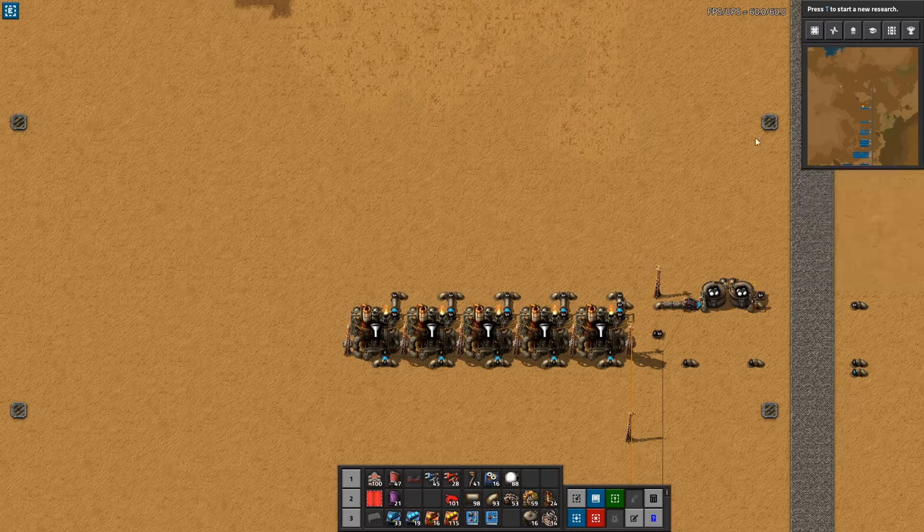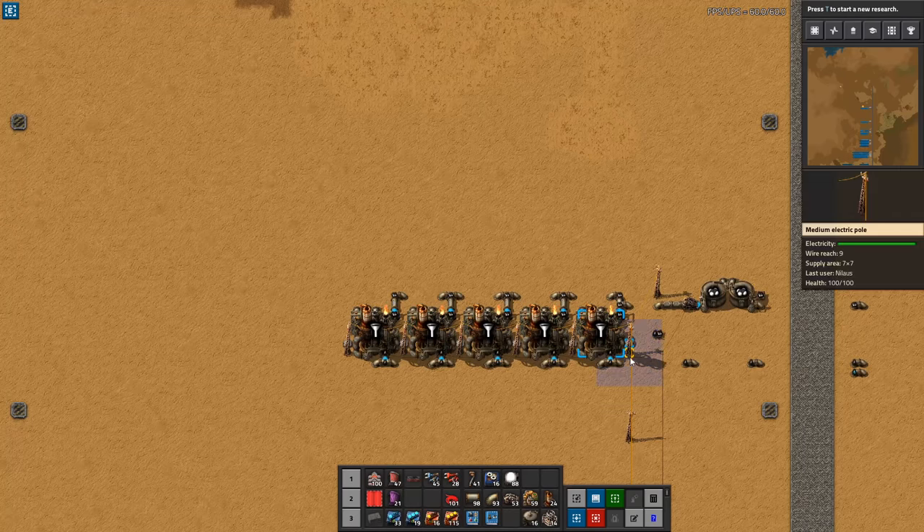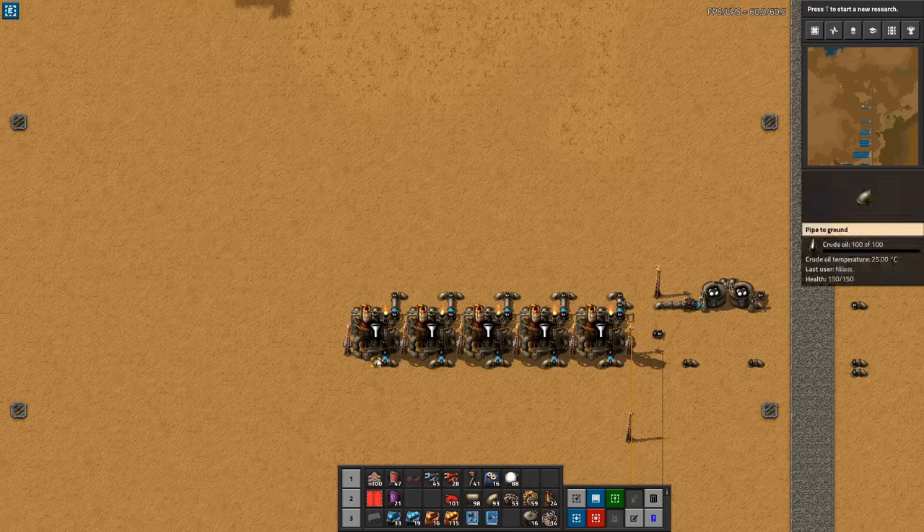You may notice the hazard concrete I've indicated here. This is important and it's part of the blueprint — it serves two purposes. It helps you with alignment of the next blueprint, so you're absolutely sure it goes to the right place. More importantly, it helps you make sure that you do not build anything else within this square. This is what our final build will take, so leave this space empty in your base. I'm bringing in oil from the right-hand side, but you can also bring it in from the left, depending on where your oil pumps are.